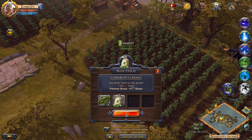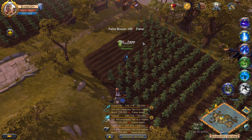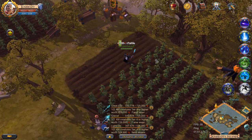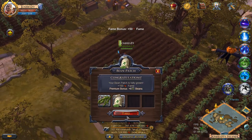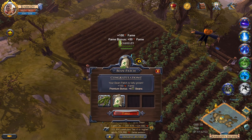After you have planted the seeds you will need to wait for them to grow. Once the patch is fully grown you can then harvest it. Keep in mind you will not need any tools to harvest crops. Once harvested you will be provided up to 12 units of that crop and you will also receive another seed.